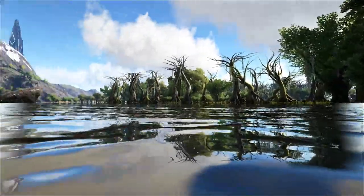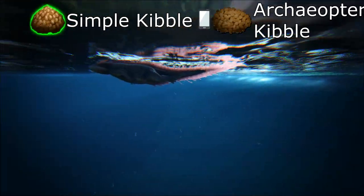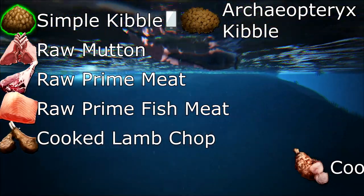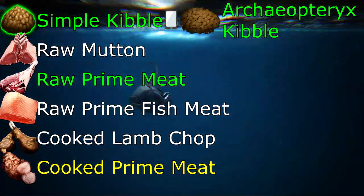First off, let's prepare. The foods you're going to need, in order from most effective to least effective: simple kibble, raw mutton, raw prime meat, raw prime fish meat, cooked lamb chop, and cooked prime meat. I would recommend using kibble or raw prime meat. It wouldn't hurt to have some cooked prime meat just in case.